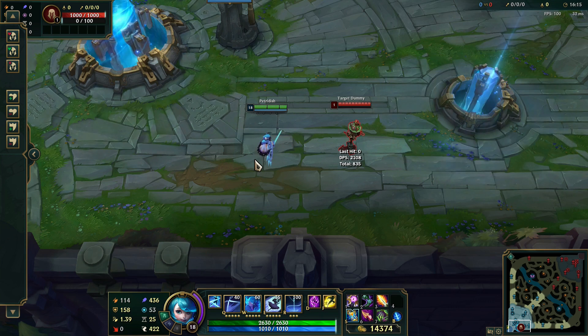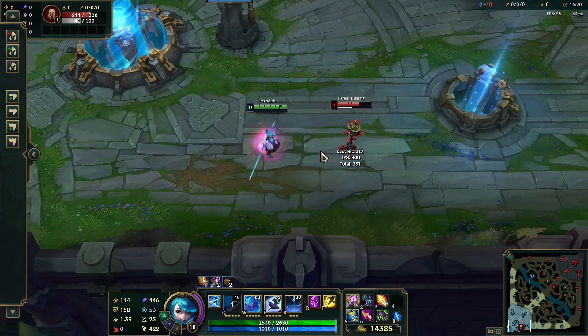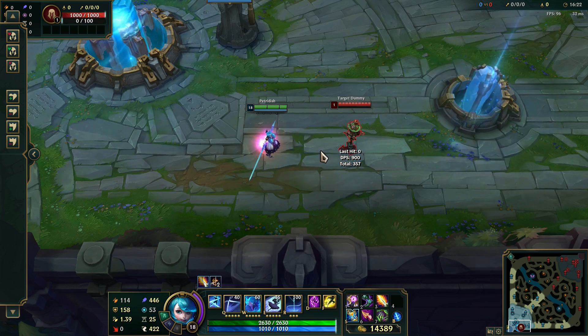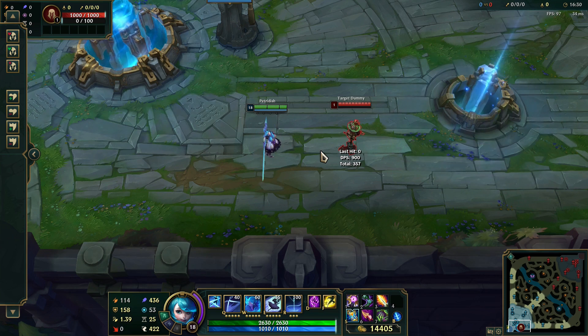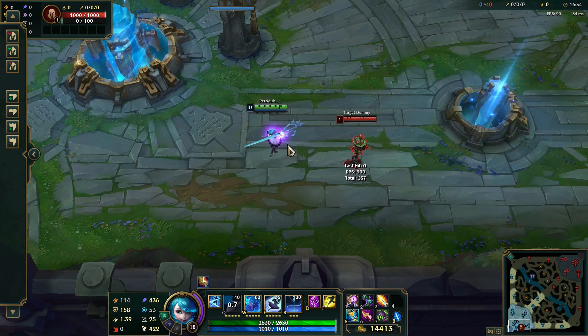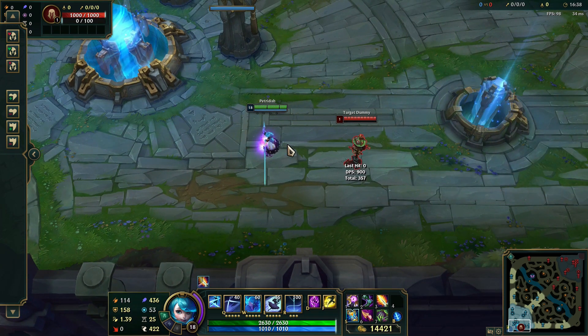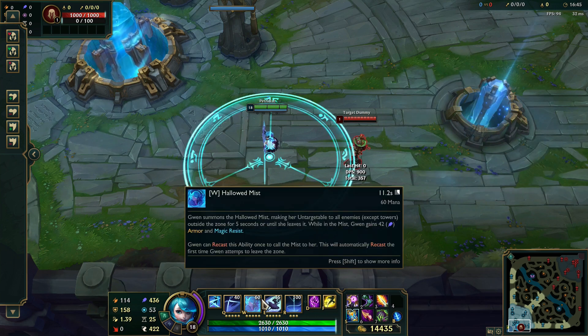A couple more things about Q: when you are casting it, it always casts at the same speed — so the time between 2 cuts stays the same even when you add those 4 additional snips. When you are casting your Q you can't move, and although you can be CC'd your Q will still continue going. So it is an ability that can't be cancelled.